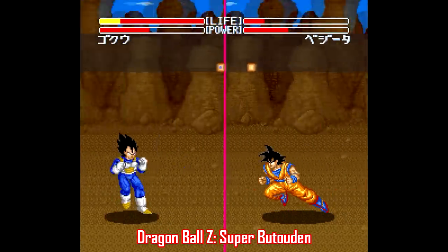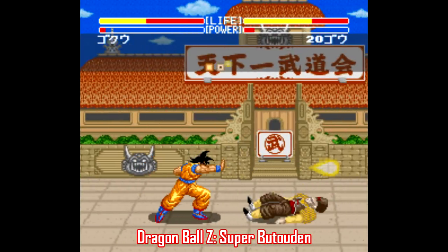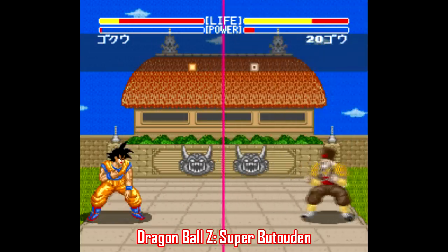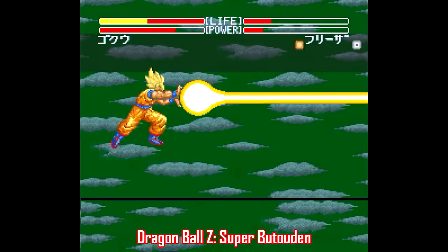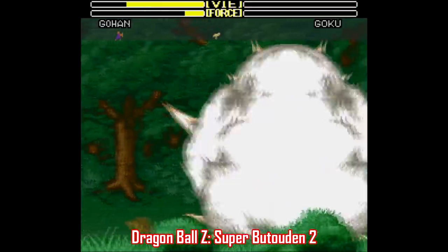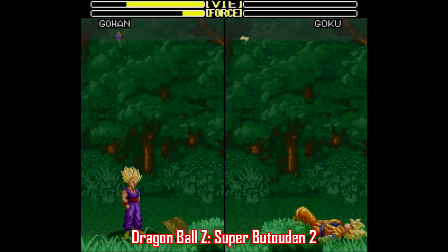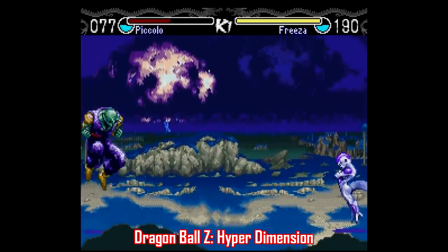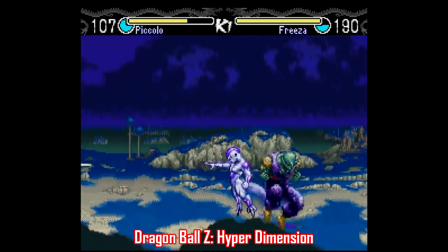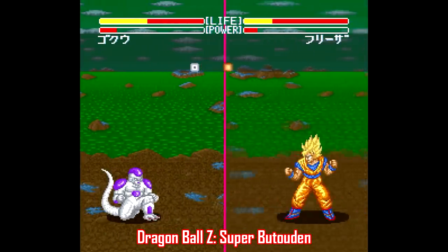So how do these games actually play as fighting games? It's pretty typical stuff from a moveset standpoint, ranging from real simple moves like sweeping the bottom of the D-pad then pressing A for a fireball from Goku, to some really complicated stuff for more devastating attacks. There's plenty of info on GameFAQs for the more in-depth combinations, but what's really cool is that each move is true to the character, so there's a ton of fan-friendly stuff here. Hyper Dimension is the only game of the four that features SNK-style desperation moves when you're low on health, and they're actually not that complicated to pull off, which is nice.